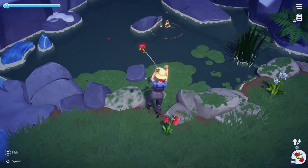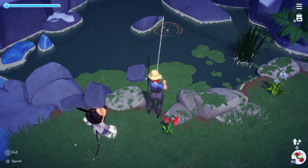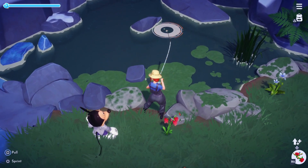Then we'll be looking out for the pike. This is the rarest fish in the Forest of Valor and they can be caught from gold bubbles. This is probably one of the ones I struggled most with.